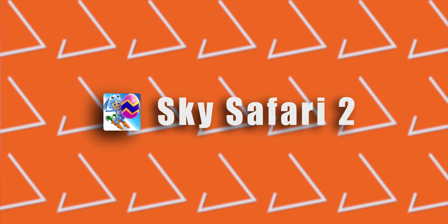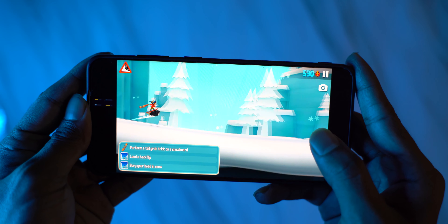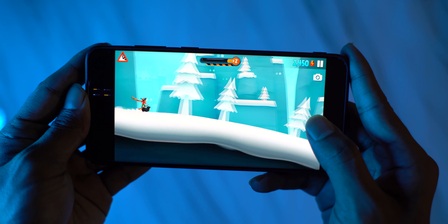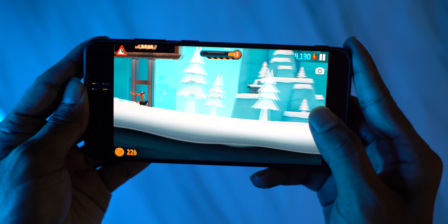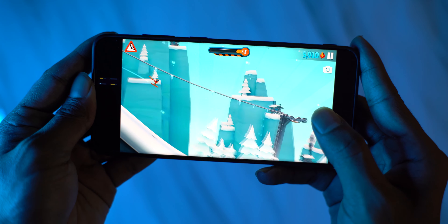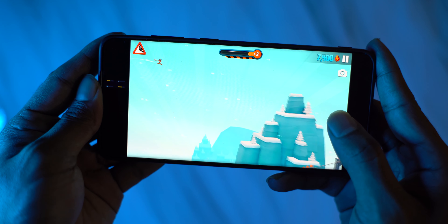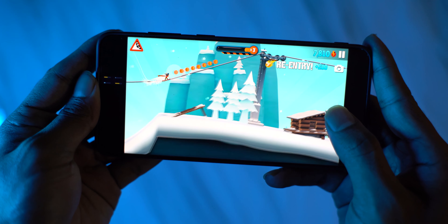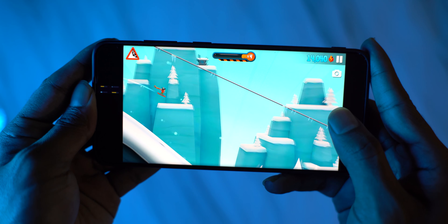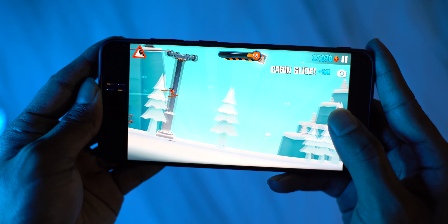The fourth game is Sky Safari 2. This game is similar to Alto's Adventure. It features a lot of animals of different types, and there is animal jumping involved. There are no major obstacles — you can jump, collect coins, and unlock avatars. It is a little bit refreshing with some innovative gameplay concepts.